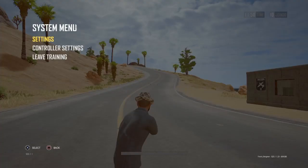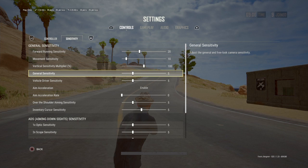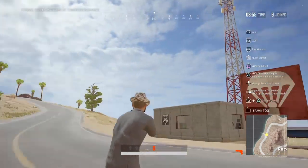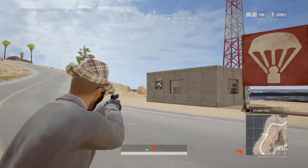Going back into the menu, the next thing we're going to work on is the sensitivity — hit R2 and go to the sensitivity tab. Here we are with all the defaults. I would leave most of them where they are and slowly increase them as you get comfortable. Don't try to speed things up right off the bat. One of the first important ones is general sensitivity — that's moving the right stick around, how fast you want that. The next one is over-the-shoulder aiming sensitivity; that's when you press L1 or LB, how fast this one moves.